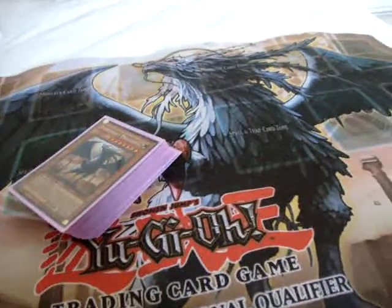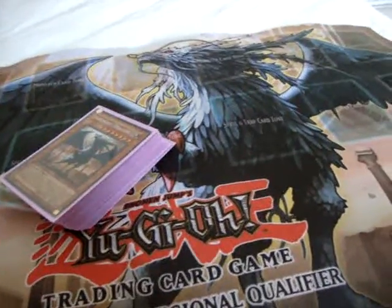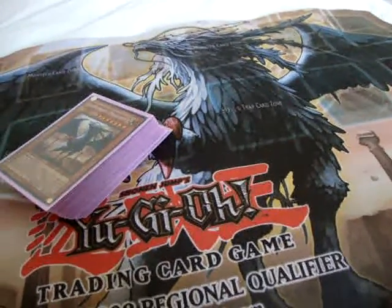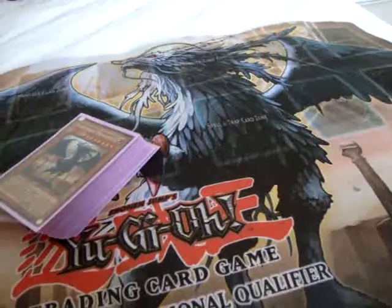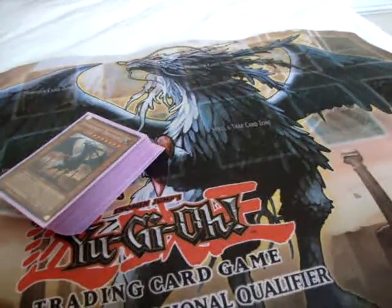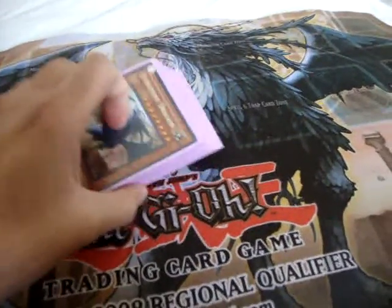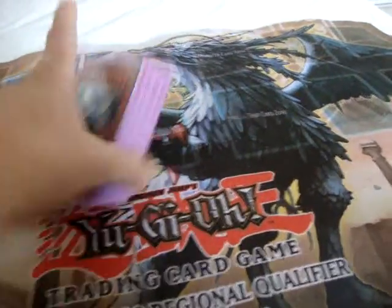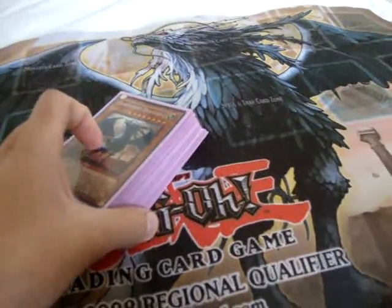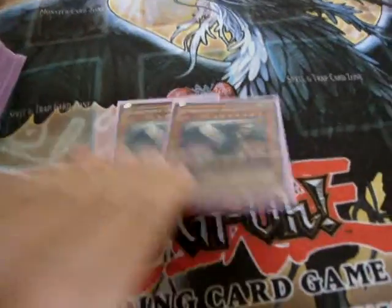I've been playing Lightsworn for a very long time — for years, actually. I know the deck inside and out, and every format you have to build the deck differently to do well. Like last format, the deck needed a more Celestia-oriented build, but this format I feel you need more protection in the deck. I've been playing it for a long time, so I have a really good insight into the deck. I'm going to show you guys how you should be playing it.